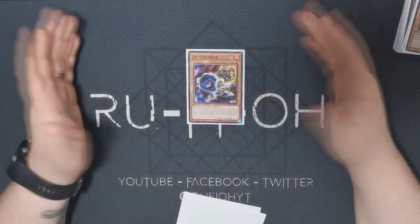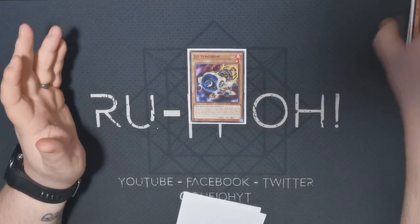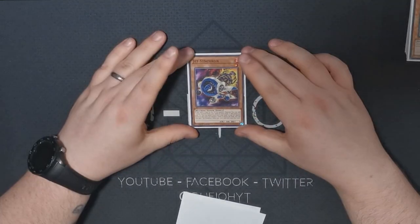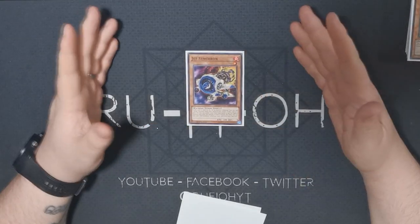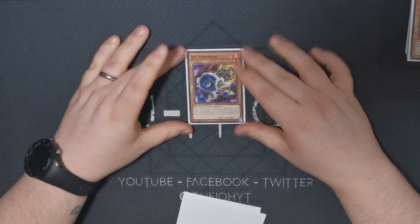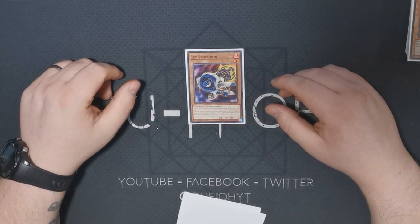We're running a single copy of Jet Synchron. This basically explains itself for all the same reasons Aeolo is good, but also because it can revive itself, which is absolutely insane. The interactions with Halka Fibrax are just wild. I think this is mandatory in this format. It's going to get banned — that's almost a guarantee — but until then we should definitely be taking advantage of it.